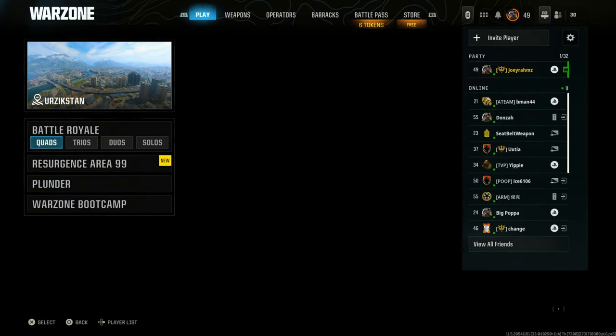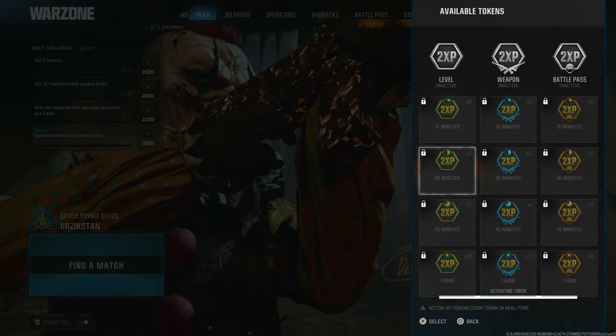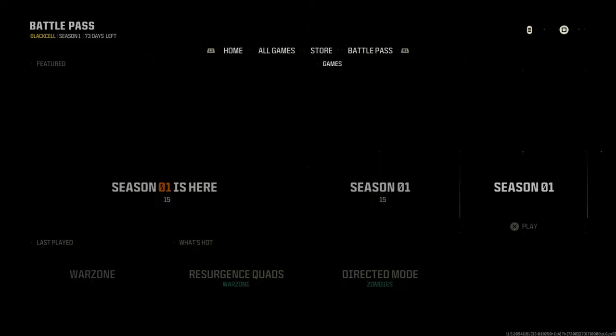All you need to do is go into any game — hit find a match — and then you can select a token. For example, I'll select 30 minutes double XP and activate it. You'll see that it's on now.